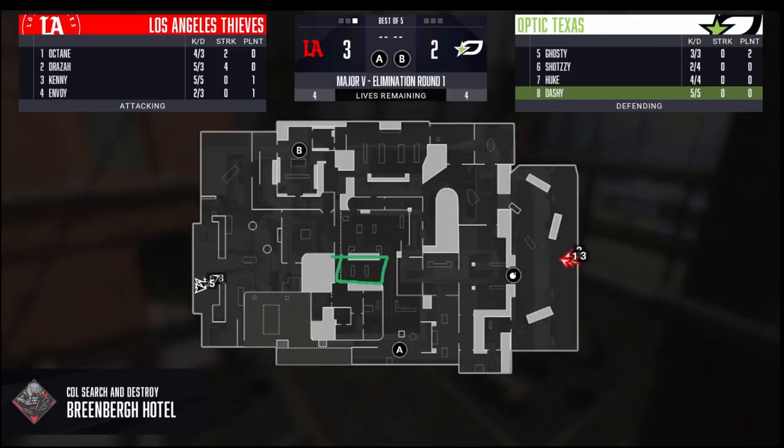In this round, we see LAT exposing the gap they found in our setup. The previous two offenses they did end up going towards A and it worked. So they conditioned us by going towards that A site twice. They can keep abusing this, right? So they go back into their standard 2-2, but this time they're going to work the map a little bit more rather than just wrapping back towards A like they did in the previous rounds.